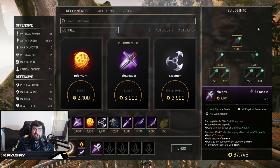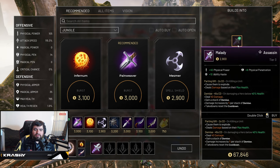Demise is a 45-second cooldown: on damaging a hero below 40% health — think execute range — deal 40 damage and gain a stack of Demise. Damage increases by 5% per stack. This is a stacking item, so as you build it early you'll be doing more damage to people that are lower in health. Takedowns reset the cooldown so you can just blow through people. This is the clear item for Kalari — once you're in the jungle with this item you'll be blowing up camps and can hard shove a wave. This is definitely the first item you want to go.